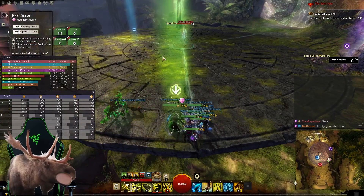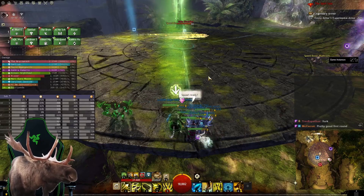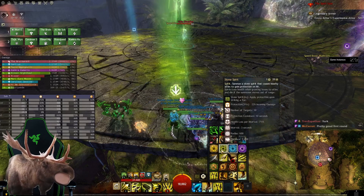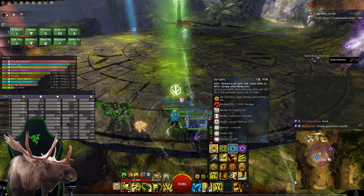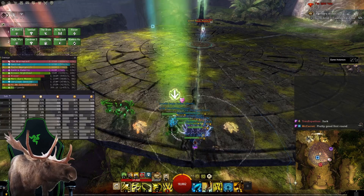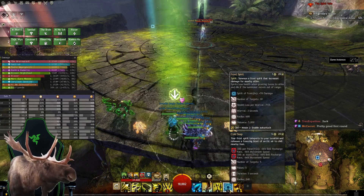We're looking really good, we'll give it another pull. Sorry, I just realized I had Frost Spirit and not something else. What spirits do you have so I can take the other one? Stone and Sand right now with the Glyph of Tides - just switch, okay, that works. Alright, pulling in three, two, one.